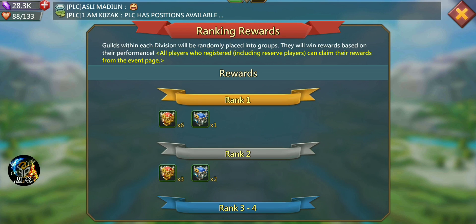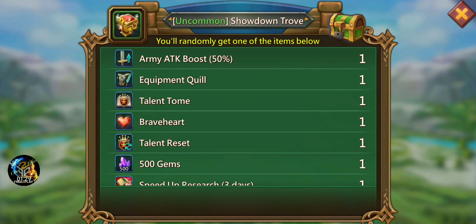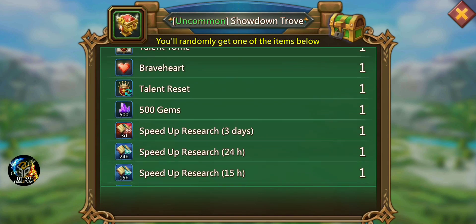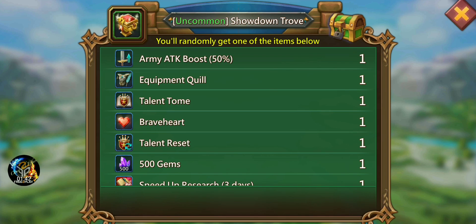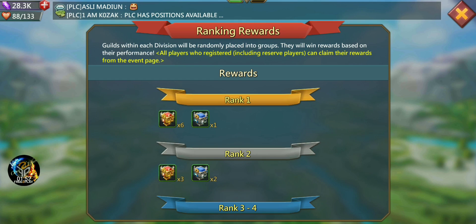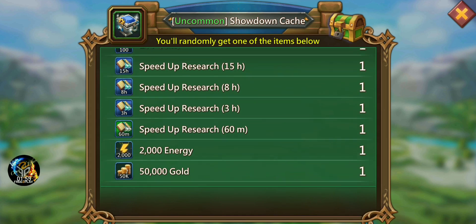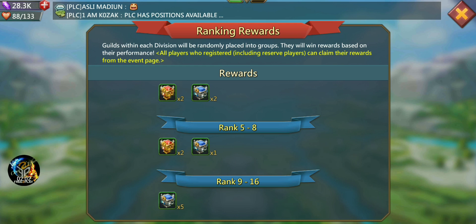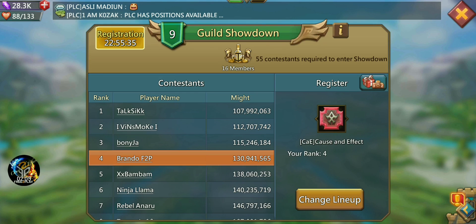Let's take a look at some of the rewards. Rank 1 looks like you're going to get some chests called the Showdown Trove — Rank 1 gets 6 of these chests, each with a possibility of various items. They're okay for items where you're really not going to lose anything. You also get one Shadow Cache. You can rank up to 16, so everybody's going to get something, since I think there are 16 guilds in each bracket.